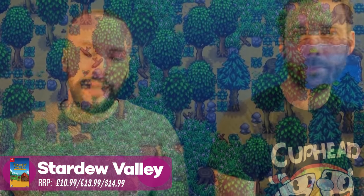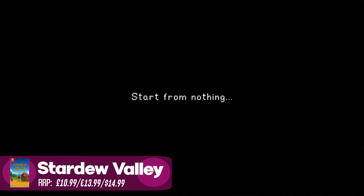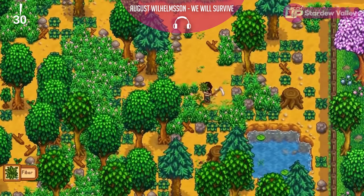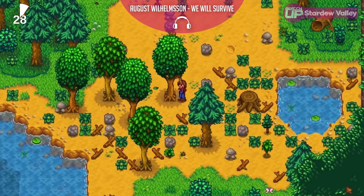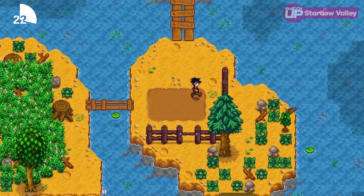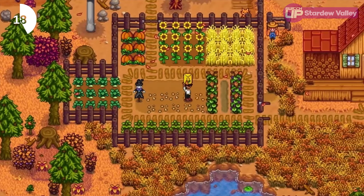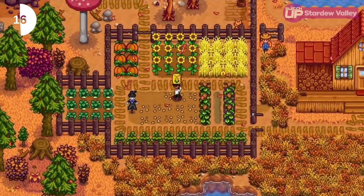First on the list we have Stardew Valley. Stardew is probably one of the most famous on the Switch now. It has a fantastic colourful style — retro but new at the same time. It's got the pixel style that some people complain about, but when it's done right it's lovely. Great music, there's tons to do, and they've added to it over the years.